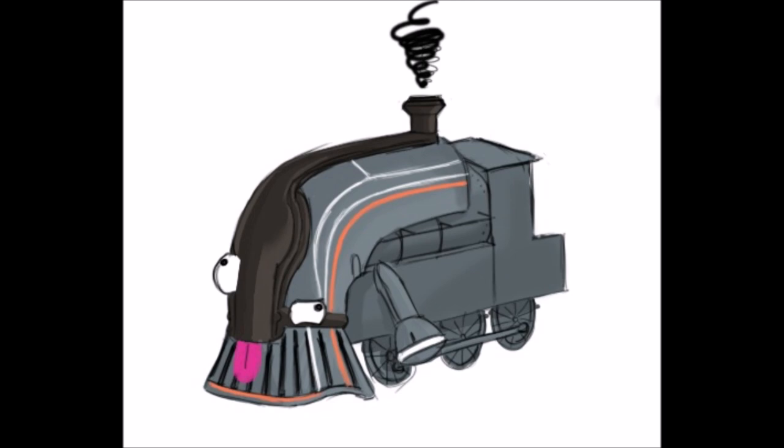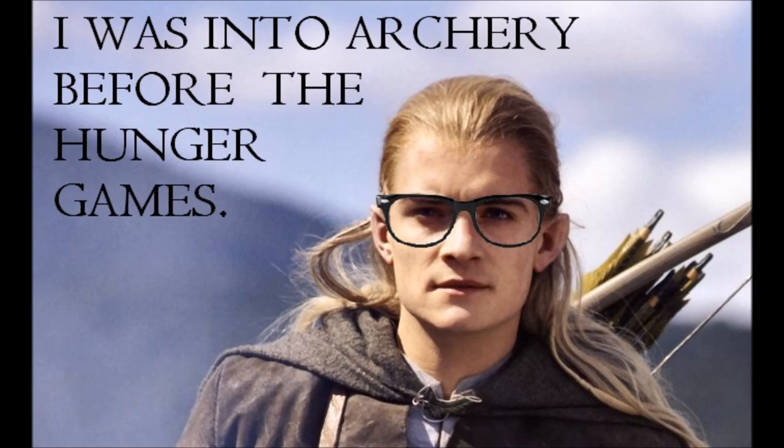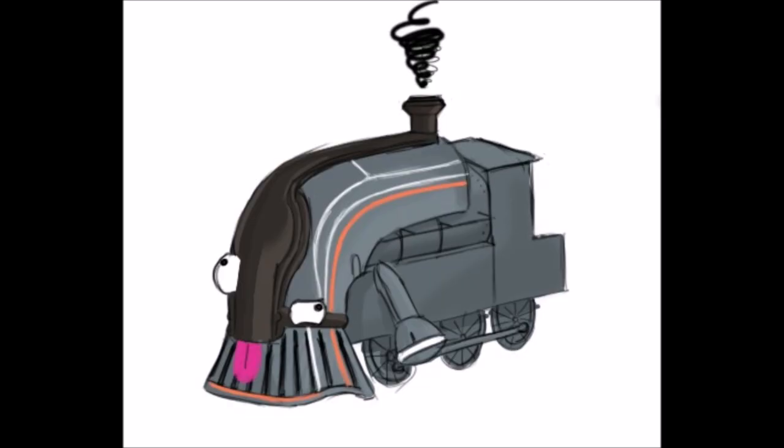Telum's second ability is Seer. For a limited amount of time, Telum can see enemies through walls, and while Seer is active, all primary and secondary weapons gain a +2.5 punch-through buff to take care of enemies seen through walls. This buff applies to all primary and secondary weapons, so I will assume that Seer's punch-through buff is a team buff, not a personal buff. Seer would be a huge deal if you take along a bow such as Aractus Ernos or a Sniper such as the Rubico. Seer could also have some use in missions such as Defense and Sorties, where Telum would know where enemies are coming from and could easily pick off a few before they arrive.